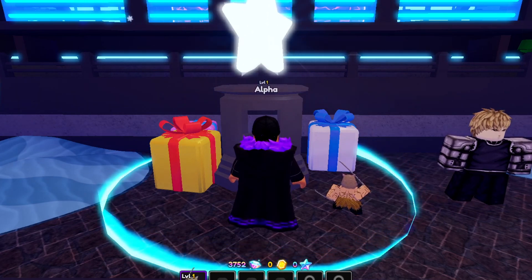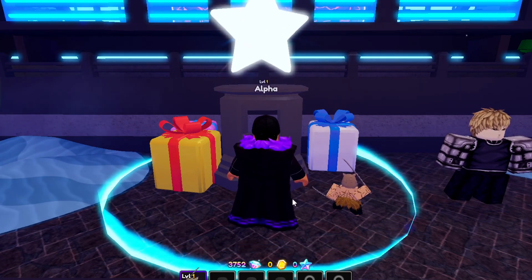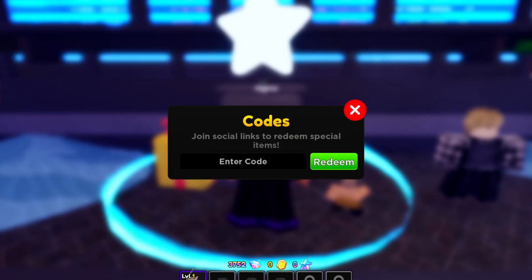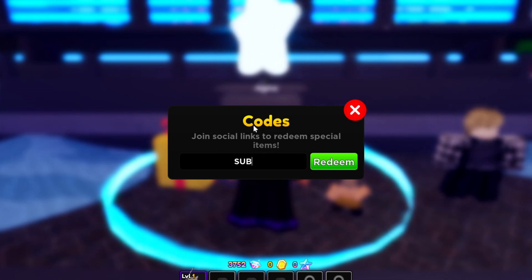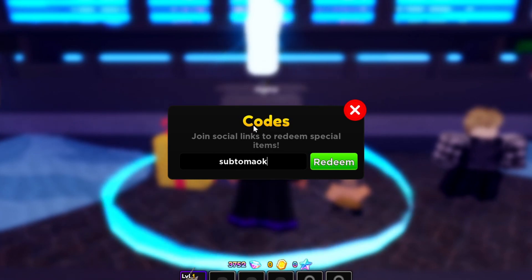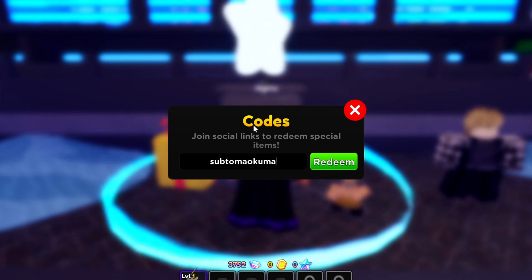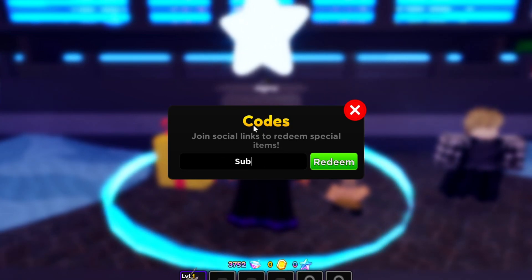Let me show you guys some more codes. There are other codes that give you summon tickets. The first one is 'subtomalkuma' — all lowercase. These codes are case sensitive so spell them exactly as shown on screen. Pause the video if you need to. 'subtomalkuma' gives a summon ticket. Another one is 'subtocalvingts' — sub to Calvin GTS — which also gives a summon ticket.